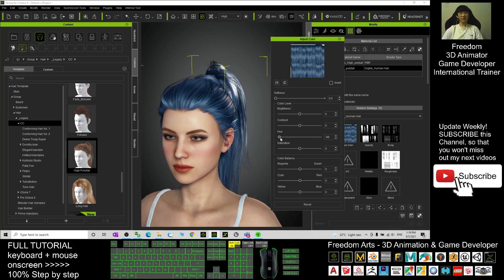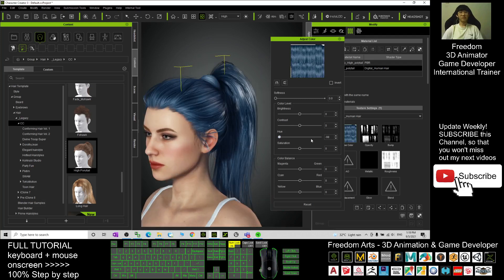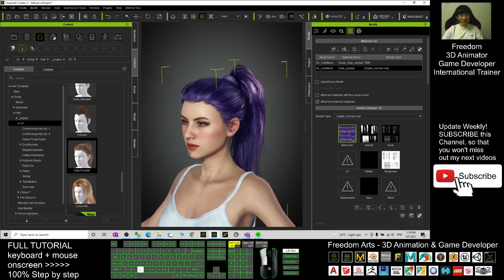It can be purple, blue, or any color. You can save this texture as well. It can be red hair, golden hair, blue hair, purple hair — any color. Once you close it, the base color will automatically change the whole texture. You can save it.